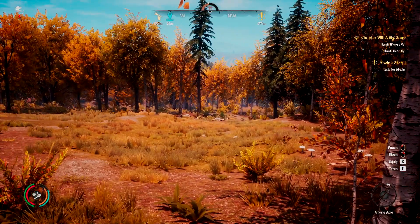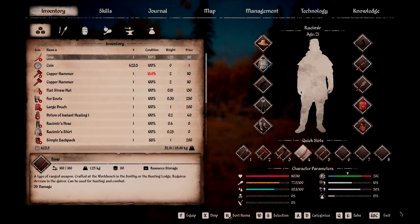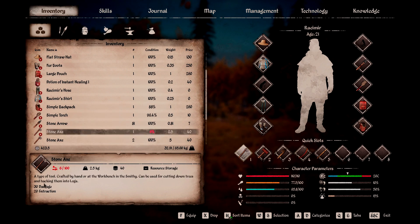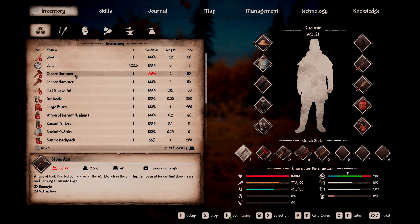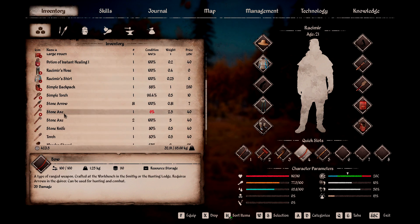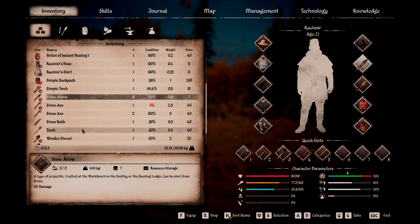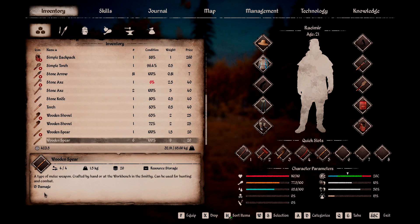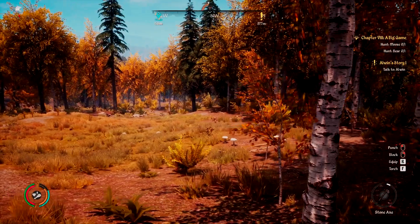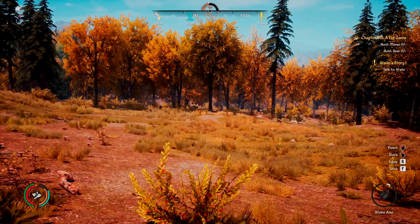We're going to be using very basic weapons: the stone axe, which does 30 damage; the typical bow, which is 35 damage with stone arrows at 25 damage; and the wooden spear, which does just a little baby 15 damage. We'll be testing those to see if it's possible to kill wolves with basic weapons, and if so, which one is the best to use.